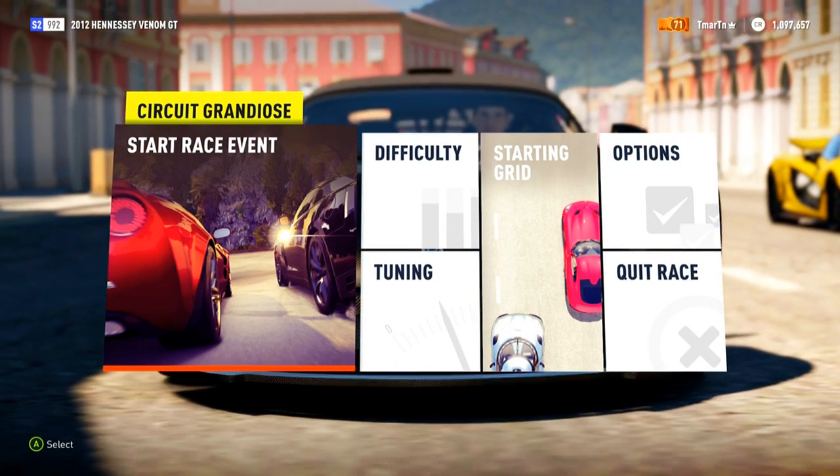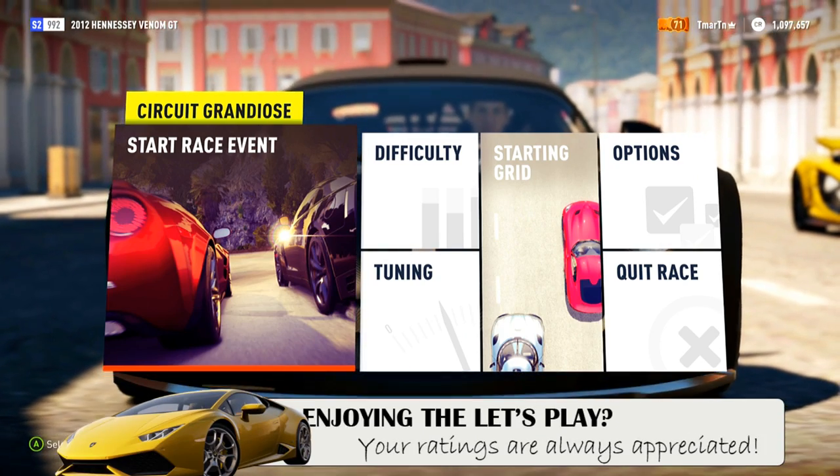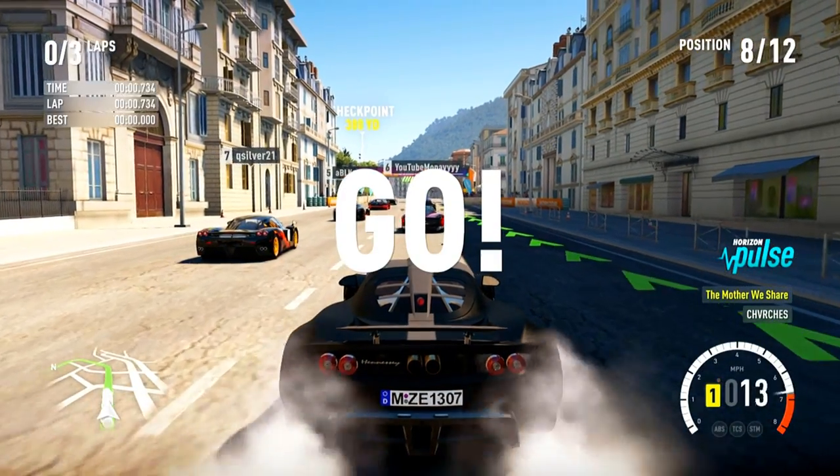What's going on guys? T-Mart here. Welcome back to another episode of Forza Horizon 2. Check out this bad boy we're going to be checking out today. This, my friends, is the Hennessey Venom GT.